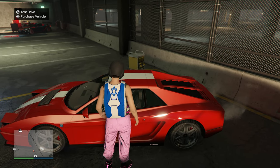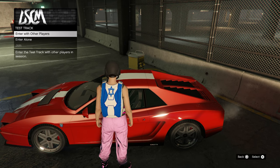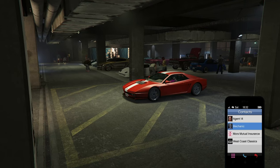Now walk up to a car, hit Triangle to test drive, and select 'Enter with other players.' Then quickly pull up your phone, call Agent 14, and spam X.